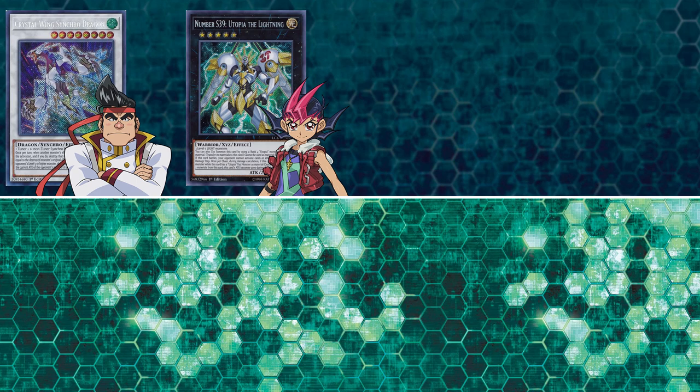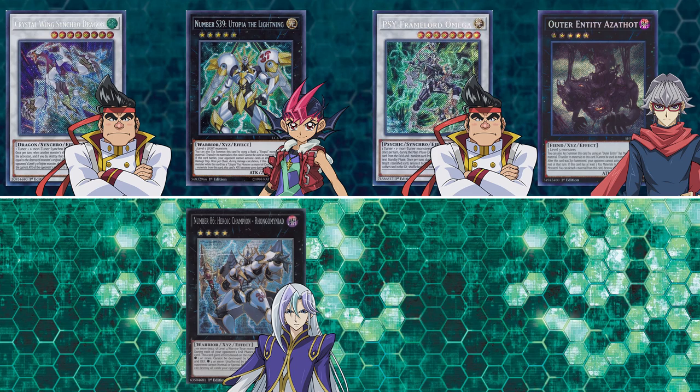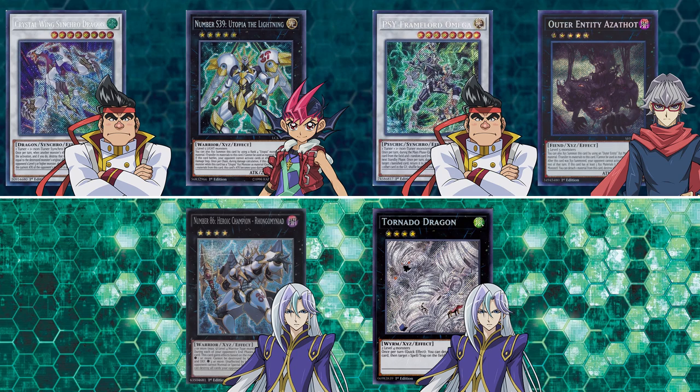Moving away from Link Monsters, Crystal Wing Synchro Dragon is going to be from Gong's pack in Arc 5. Number S39 Utopia the Lightning is going to be from Yuma's pack in Zexal. PsyFrame Lord Omega is going to be from Gong's pack in Arc 5 again. Outer Entity Azathoth is going to come from Declan's pack in Arc 5. Number 86 Heroic Champion Rhongomyniad and Tornado Dragon are both going to be from Quinton's pack in Zexal.